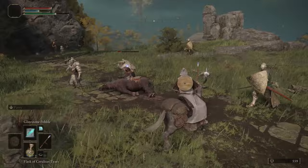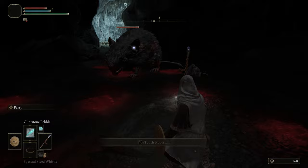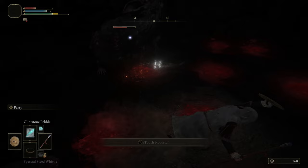For your Attributes, we are really just stacking Intelligence and Mind. Intelligence will increase the overall damage you do with your spells, and Mind increases your FP total so you can get more spells off before having to use a Flask. A little bit of Vigor will go a long way as well, just in case you miss a dodge, since primarily we are going to be dodging any damage coming towards us.